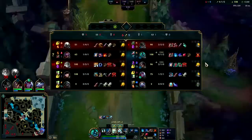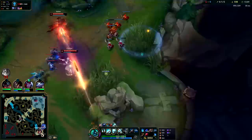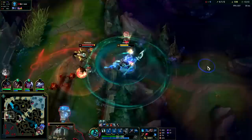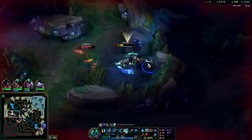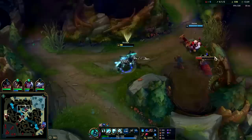Saving for the fight — Shaco is bot side. I turn on W for the extra armor. All R away — it's not worth it. That fight could very well turn against me, I'm just missing too much HP.